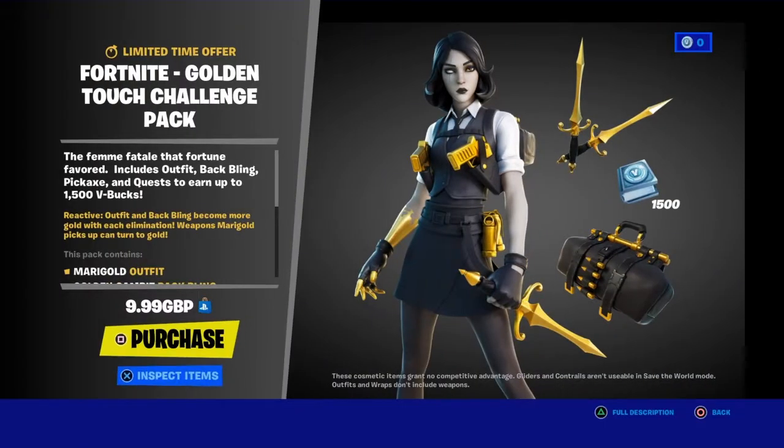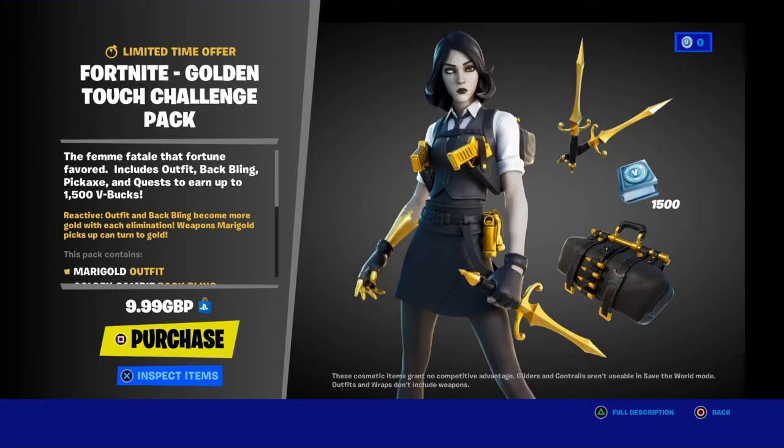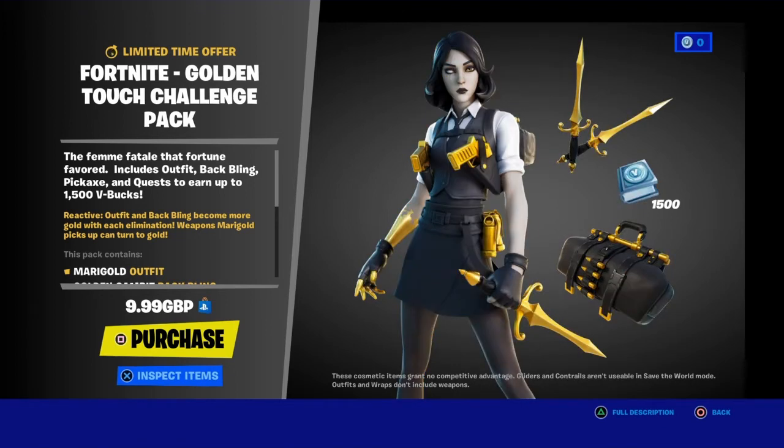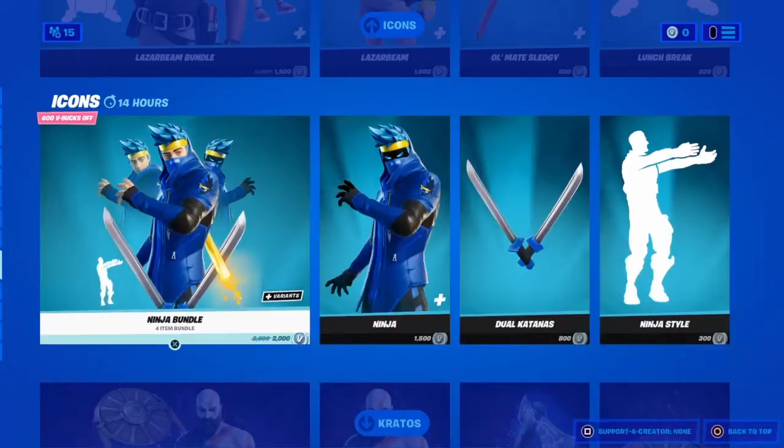This is Midas's girlfriend, and that looks actually pretty cool in theory, but it's actually garbage. It's garbage — just looking at it, it's garbage. Right, we have the Ninja skin.